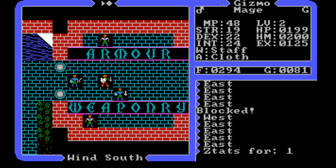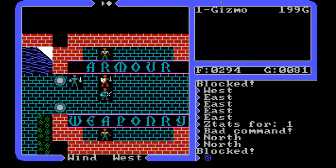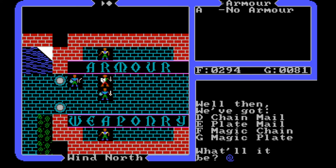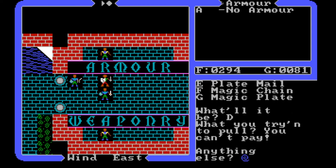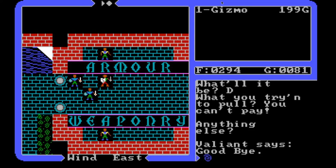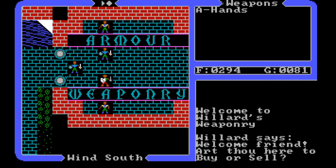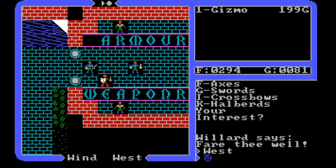We've got armor and weapons here. As a mage, let me check my stats — weapons: staff. I could probably wear some armor, but I don't have a lot of gold. The shop has chain mail, plate mail, magic chain, and magic plate. Apparently I only have enough money for basic chain mail. I check the weapons too but don't think I need any — fair thee well.